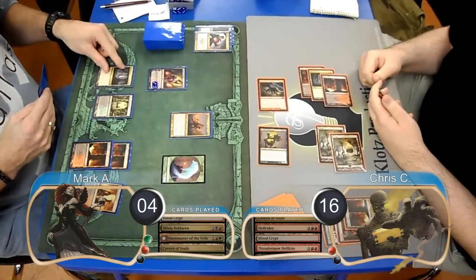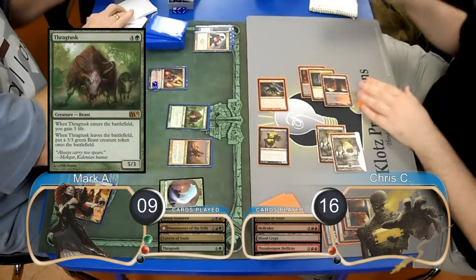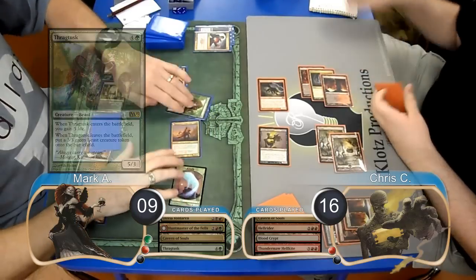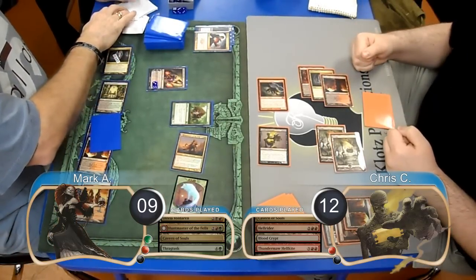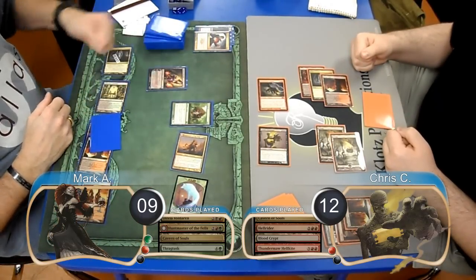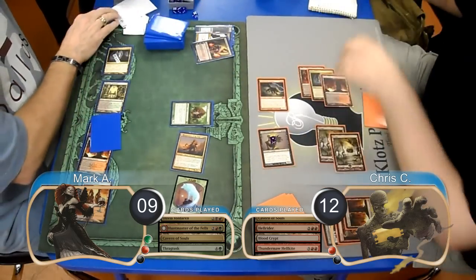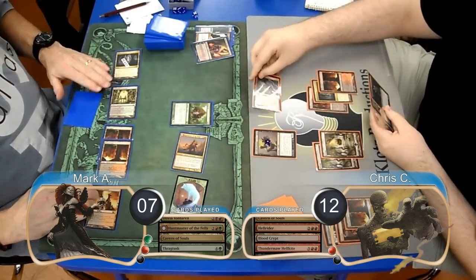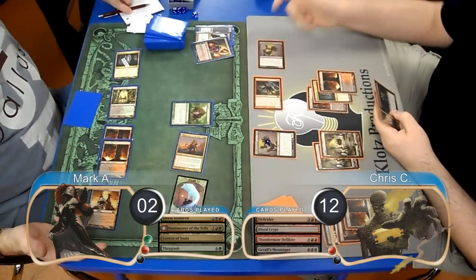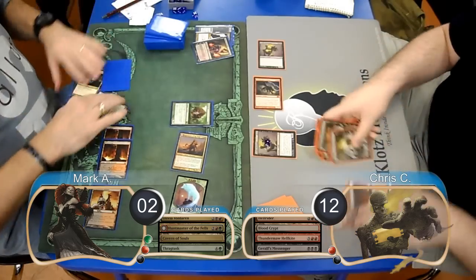Mark played a Cavern of Souls naming Beast and resolved a Thragtusk, going back up to 9 life. He attacked with his Wolf and Huntmaster, which Chris took, going down to 12. Mark used the last loyalty from Liliana to make Chris sacrifice another creature, getting rid of the Messenger, which came back with Undying and took 2 more life from Mark, dropping him to 7. Chris then attacked in the air with his Hellkite, taking Mark down to 2, and post-combat played a second Geralf's Messenger, finishing Mark off and taking them to Game 2.